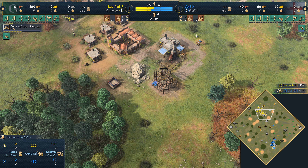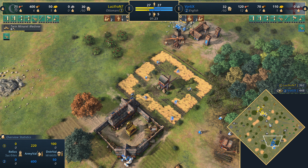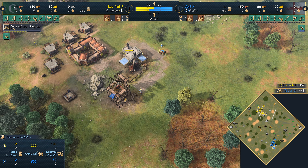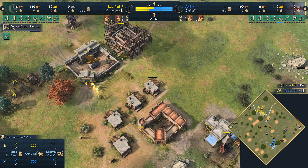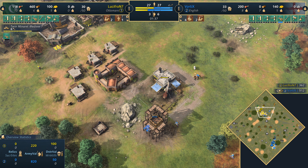Well, things have started lively today and the two brothers — Lucifron and Vortex — battling it out. Should be a banger of a game. We do see a follow-up with two men-at-arms just to protect those villagers and do some damage as well. Is he gonna be able to take out that blacksmith? That means it's gonna be another reinvestment of wood.